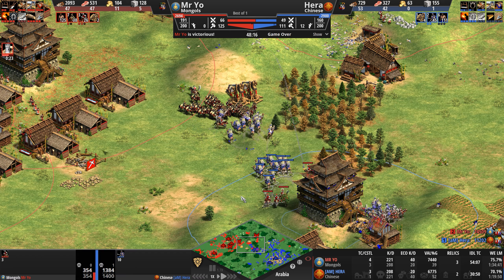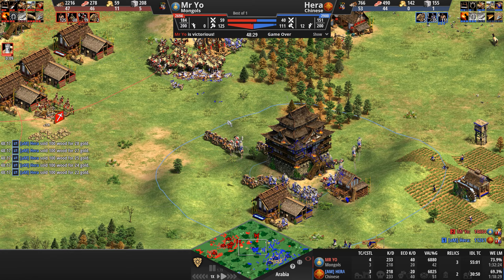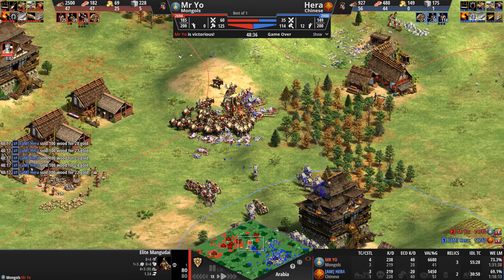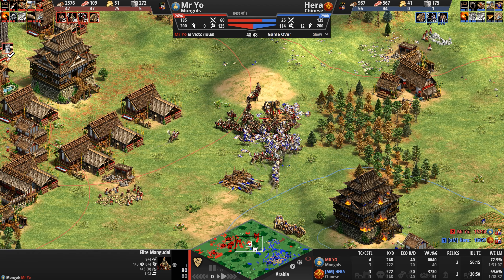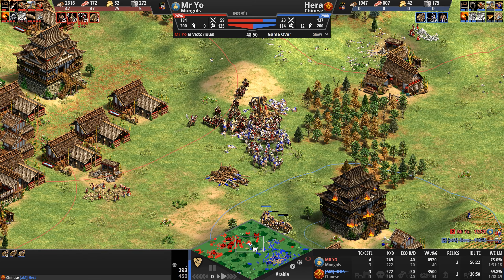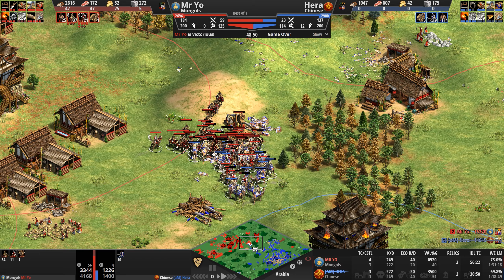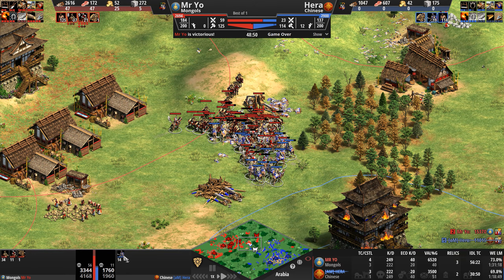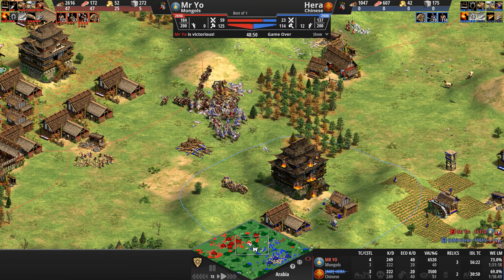So Hera has 42 camels, but they are not all attacking at once. Forget the trebs — get rid of the Mangudai! Hera engaged in three different waves: first 11 camels, then 10 camels, and now finally the reserves are called in with 14 of the 21 left. Mr. Yeo must have been loving it — 51 kills. He has 40 villager kills to 20, and the roughly 20-villager-kill difference is almost the total kill count difference. What a fun game!